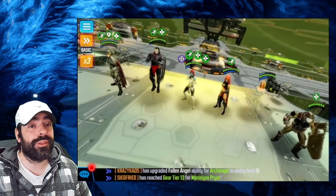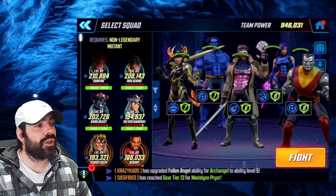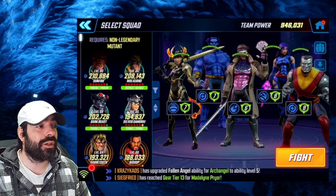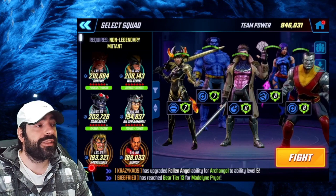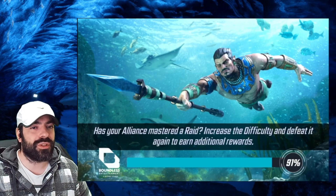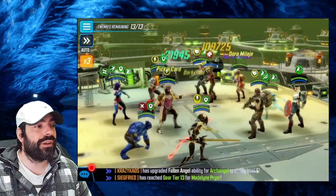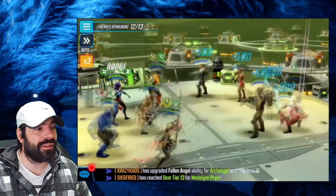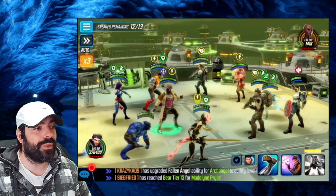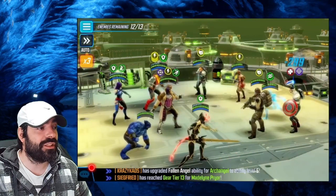Now node number seven, using the Super Hybrid X-Men team I suggested: Colossus, Psylocke, Gambit, Beast, and Magik. This team is very strong — my characters are around 150,000 power, more geared than the Marauders. The Marauders' rework was still tied to Alliance Wars defense so they're not quite meta-level. Gambit has become farmable recently and you can see the difference — a strong Gambit just destroys enemies.